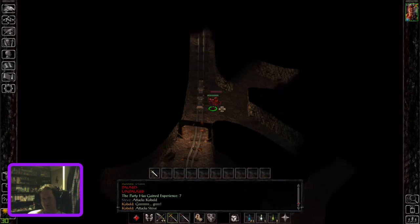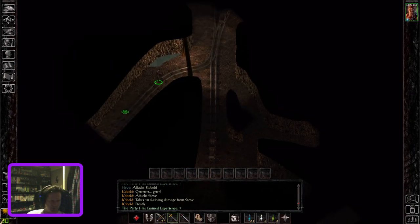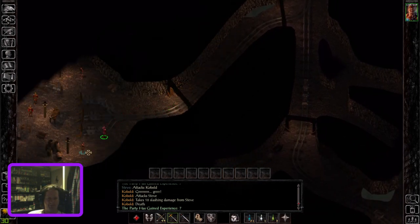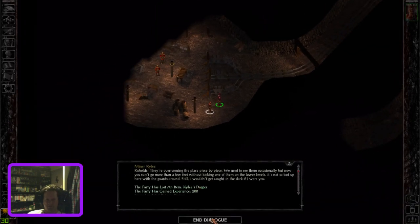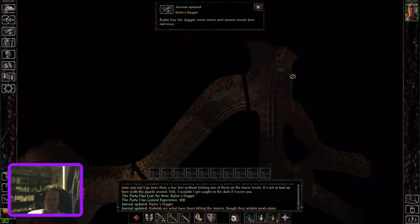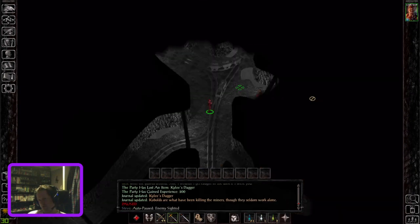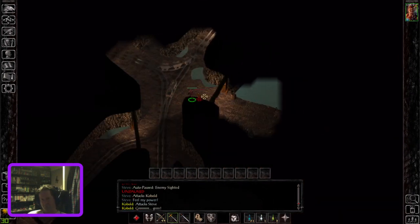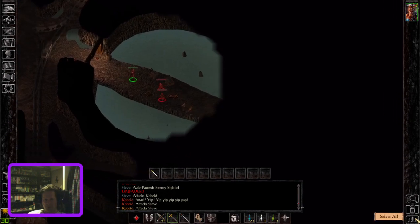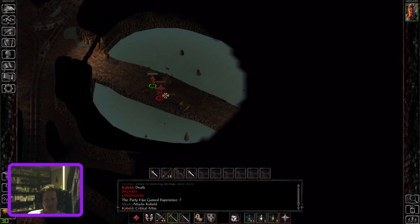There's a dagger I need to return to its owner down here — he gives you a bit more exposition. A little bit of experience. So once you've got that XP, kill the kobolds, swipe the loot, and cross the bridge to get to the next level. The entrance is just off to the right.